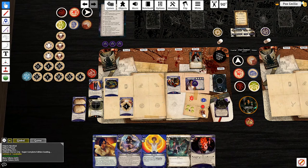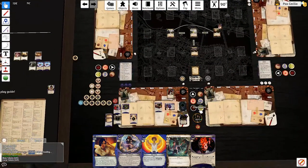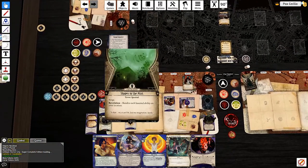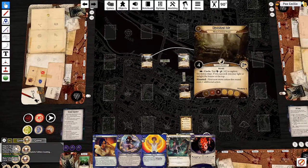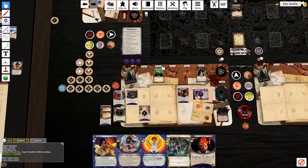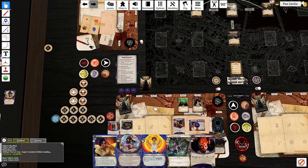Upkeep - Sixth Sense, there you are! Seven out of eight doom. Can I get an enemy? Resolve the haunted ability - 'Your next move action this round costs an additional action.' That surges. I'm just going to keep this here so I don't forget about it. And a Whippoorwill.